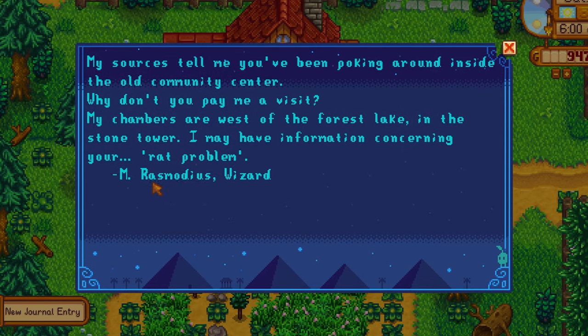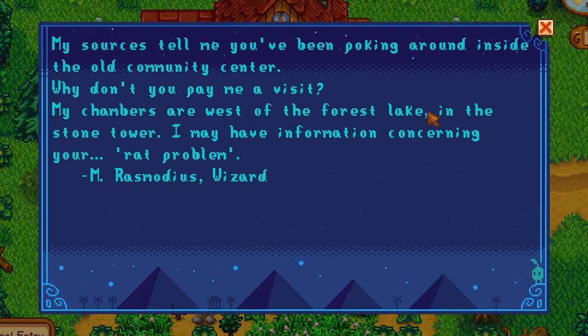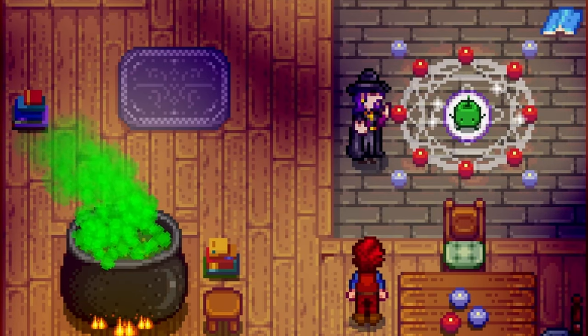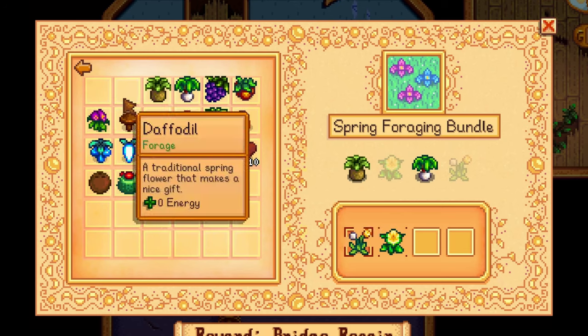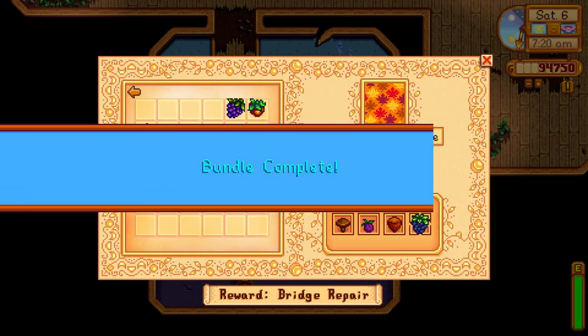The very next day the wizard will send you some mail. He will invite you over to his tower in the Cindersap Forest. After meeting him, he will teach you how to understand the language on this scroll. After you have done this, you will be able to complete bundles for the community center.